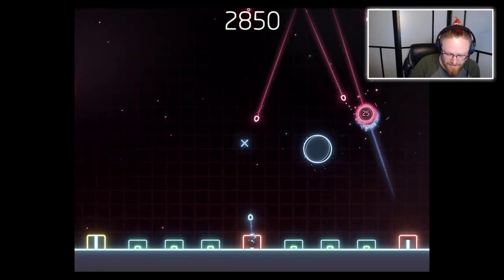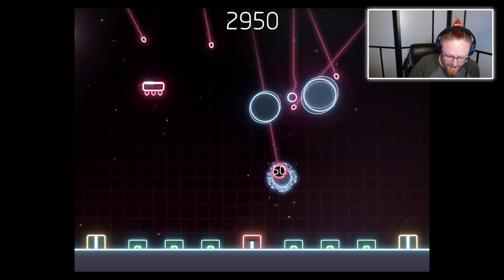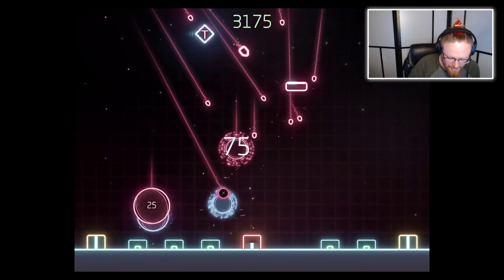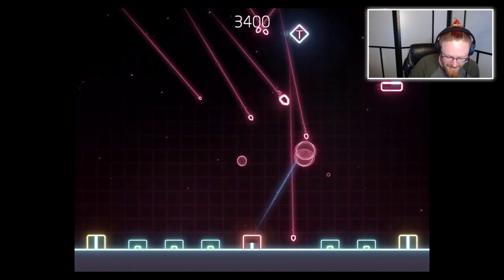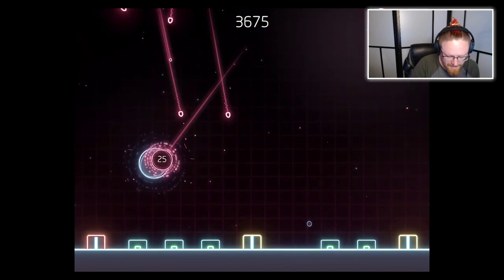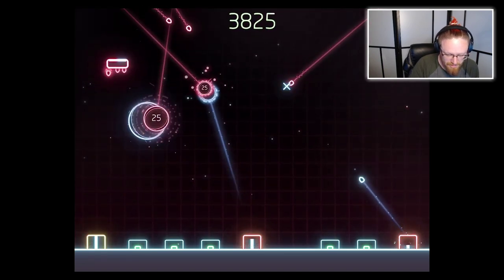It's nice when the missiles — or I guess these are bombs — just sort of line up like that. Those little round ones: if you do get a glancing shot at them, they just deflect off. I think that's a new feature — I don't think that was in the original Missile Command.